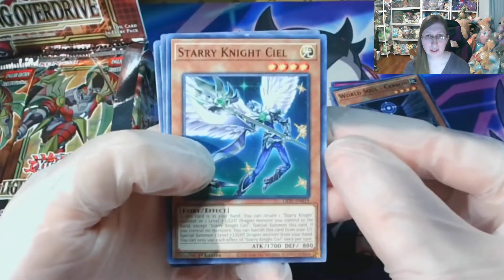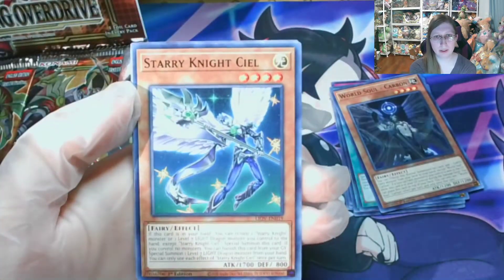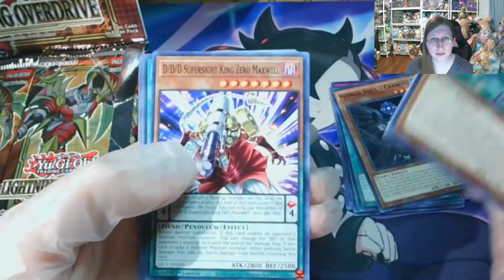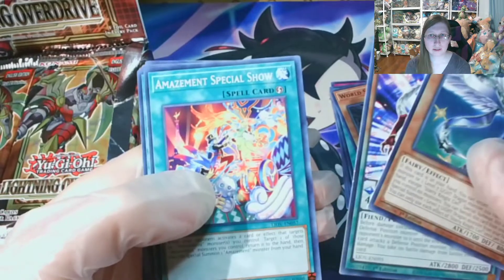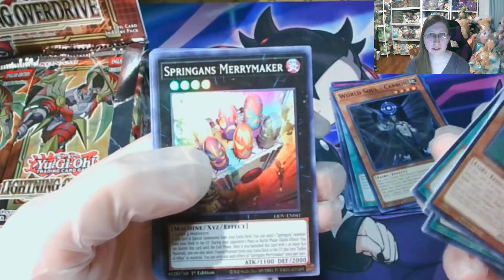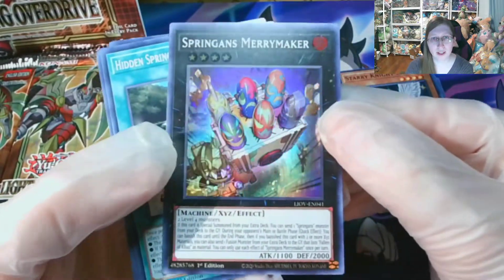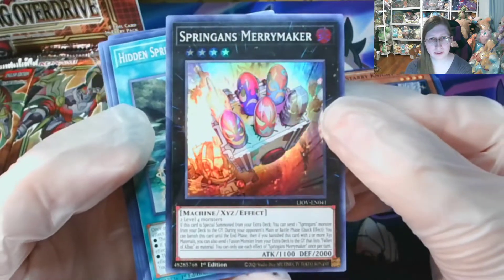Starry Night Seal. It almost looks like there was a little bit of damage on the top of that. Got a DD card. Amazement Special Show. One Curry Way. Into a Springen's Merrymaker — really interesting artwork for that. It is an Xyz card that requires two Level 4 monsters.